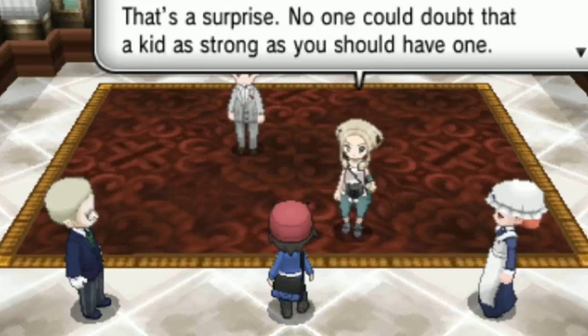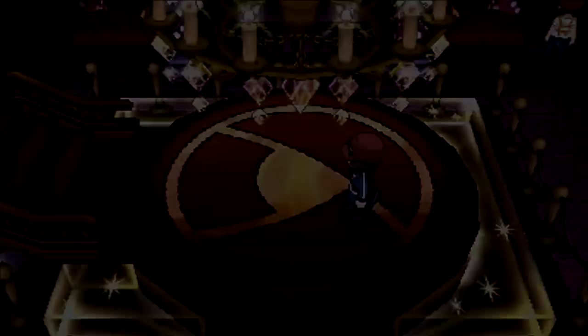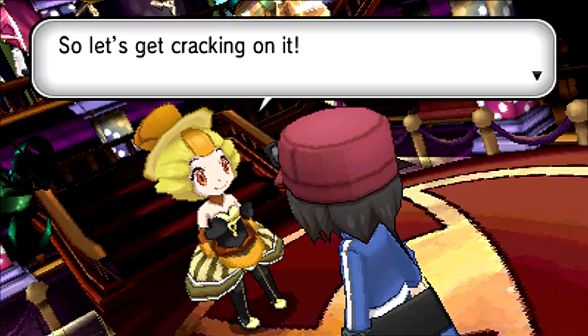Speaking of Kalos, another battle facility in this region is the Battle Maison. At the head of the Battle Maison are the Battle Chatelaines, and they consist of four trainers: Nita, Evelyn, Dana, and Morgan. In addition to their interesting attire, another interesting thing about these characters is that they are all actually named after different times of the day. Nita gets her name from nighttime, Evelyn from the evening, Dana from the daytime, and Morgan from the morning.